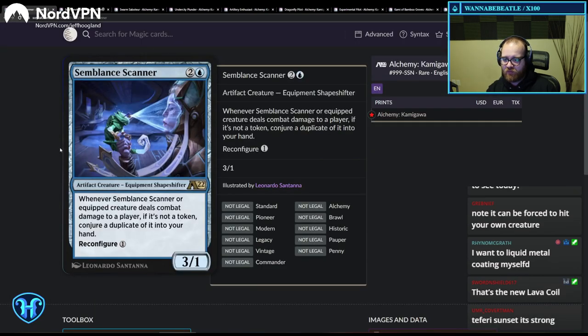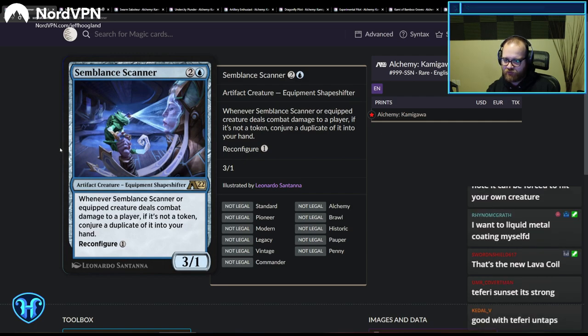Semblan Scanner — 3/1 for three. Whenever Scanner or the equipped creature deals combat damage to a player, if it's not a token, conjure a duplicate of it into your hand. It's a neat design with some good goodies. This could be reasonable in the artifact shell. The 3/1 is a little awkward against removal and combat, but the one-mana red deal one isn't super popular at the moment, so this might be okay in the artifact shell specifically.